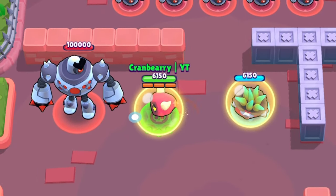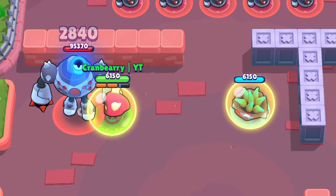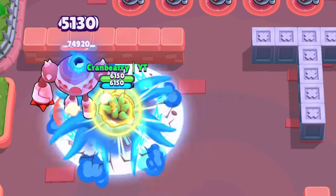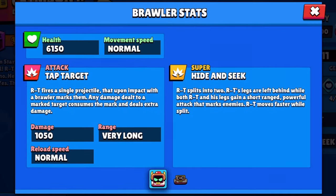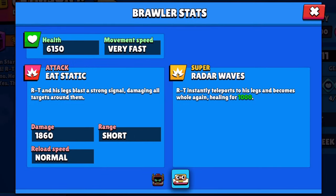He will deal more damage in his super's form though. Upon first impact, he will deal 1860 damage and deal 3720 damage to marked targets. This damage will stack as well if he attacks with his upper and lower body. These numbers seem to be different than the statistics screen shows during gameplay, but that may be a bug or the damage is different to objects than to brawlers. Colette is an instance of that.